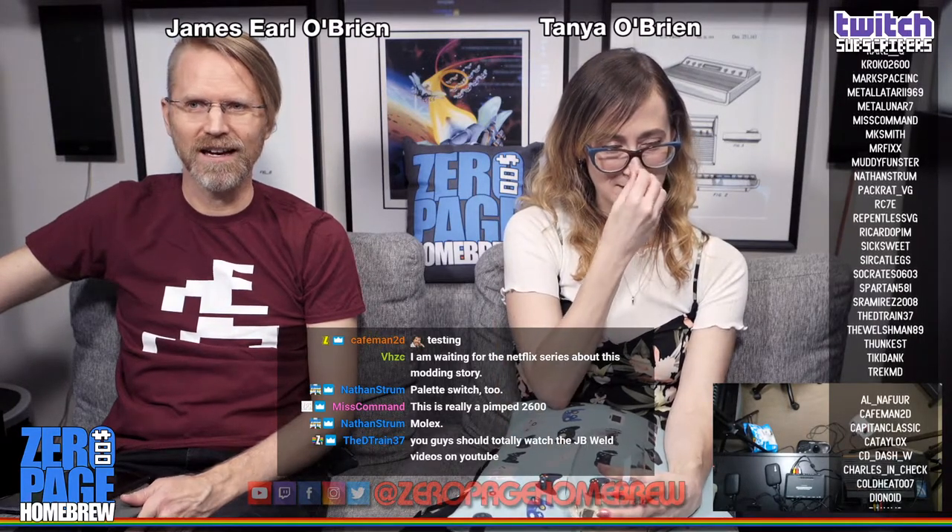You should watch JB Weld videos on YouTube — he actually welded an engine block with it and it held under pressure, measuring the PSI. Epoxies are pretty impressive. This pimped-out 2600 will have component out, RGB out, an extra audio out, and the RF is still connected internally. Thank you Nathan for rescuing the 2600 — the RGB board was fried and toast.